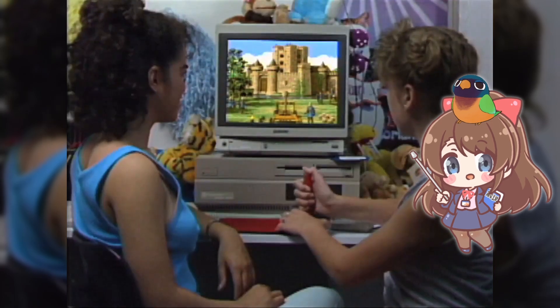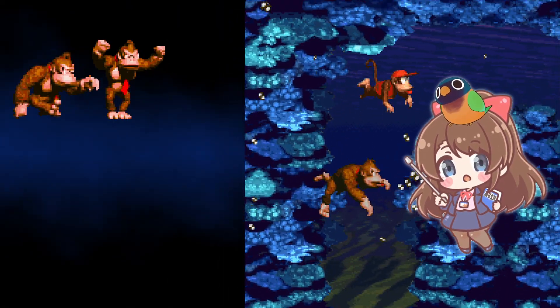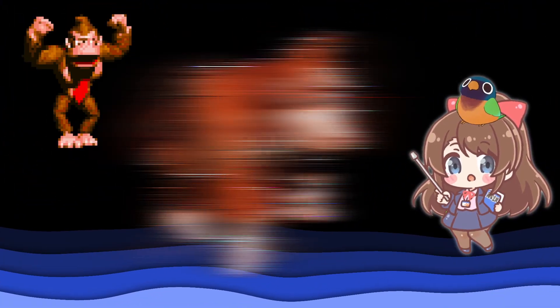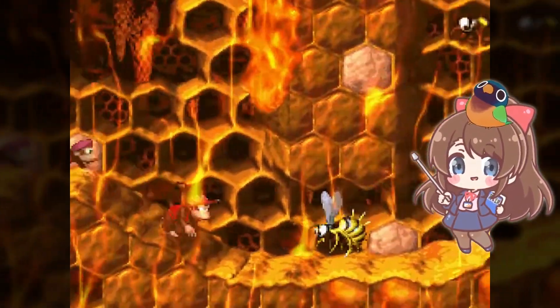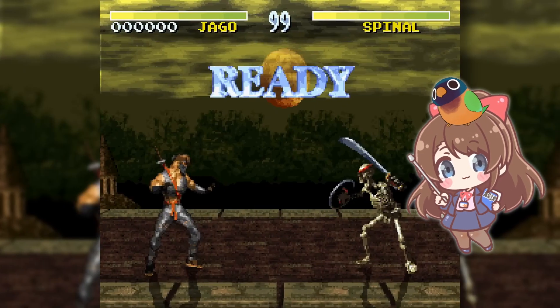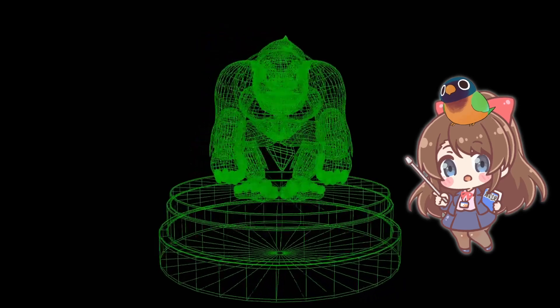At that time, the hardware couldn't handle real-time 3D graphics at a playable frame rate. So, to make this happen, these 3D models were converted into 2D sprites, frame by frame — exactly the technology we see here in Unite. It allowed developers to emulate a 3D experience on 2D consoles, with a very distinctive 3-dimensional look, smooth animations, and a groundbreaking visual style that remains iconic.